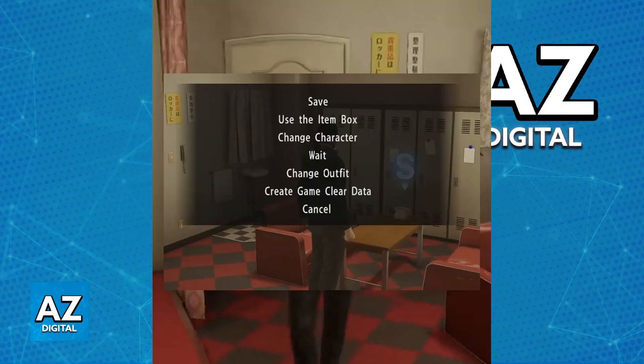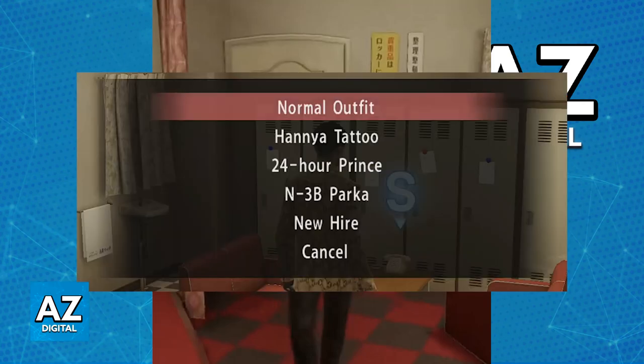Immediately upon selecting Change Outfit, you will see what you would expect. You are going to see a list of all the outfits that you have unlocked for Majima. These are some examples: you have his normal outfit, Hanya Tattoo, 24 Hour Prince, N3B Parka, and New Hire.